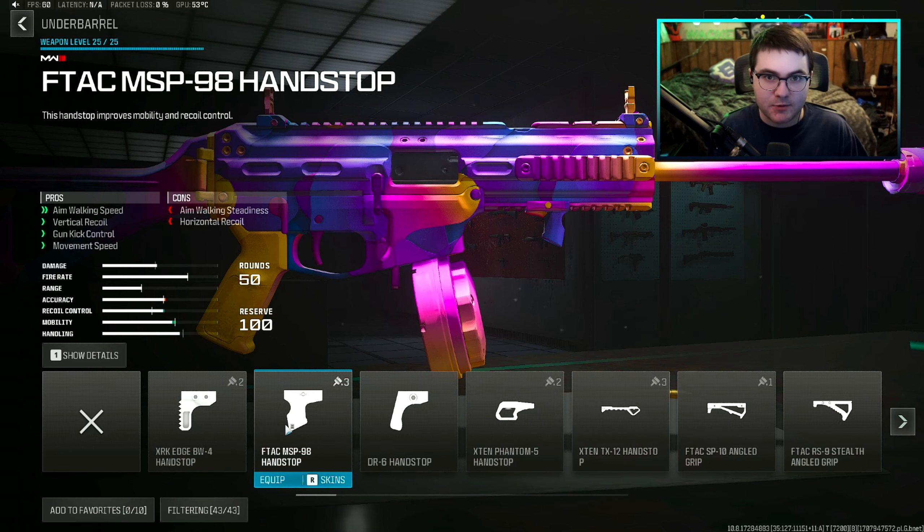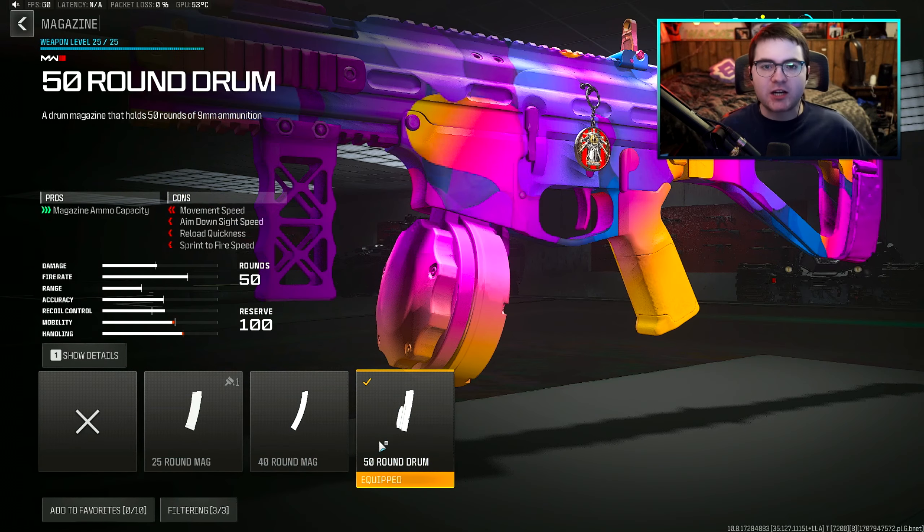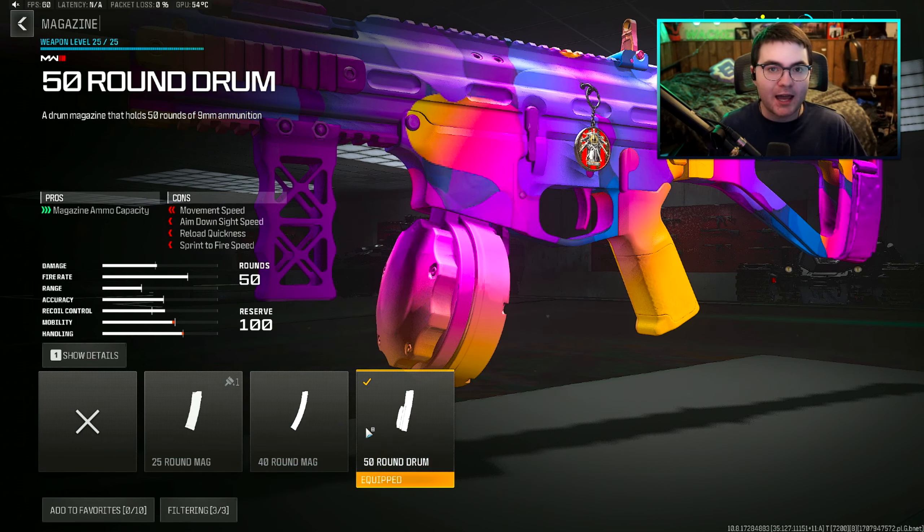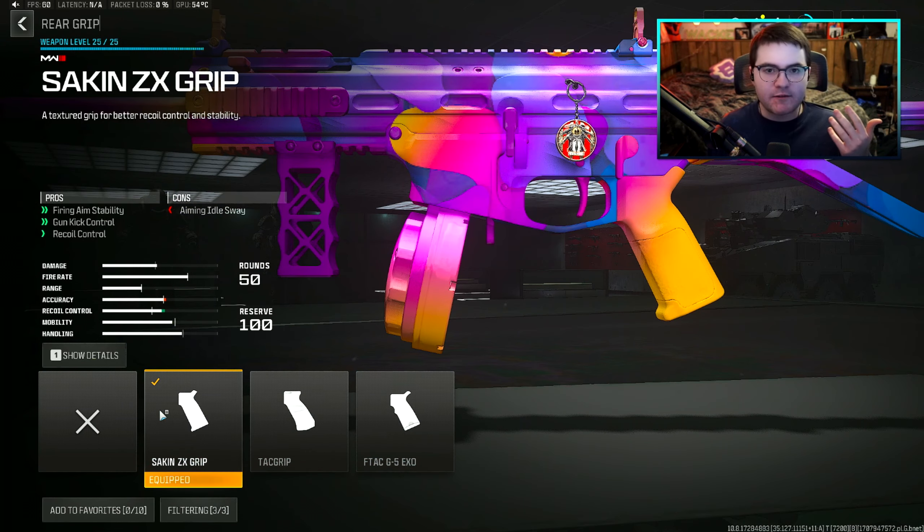The FTAC MSP98 Handstop is also a great option if you want better movement speed. Personally, I think the 50-round mag is a must with this gun because it has a decent fire rate and you'll burn through ammo fast. You can go with the 40-round mag for better movement speed, but go 50-round if you want full-on ammo. For the last attachment, just to give us better recoil and gun kick control, I went with the Stock INZ X Grip — it only hurts aiming idle sway, which you really won't notice on an SMG.